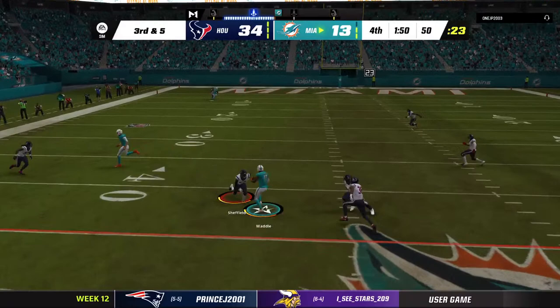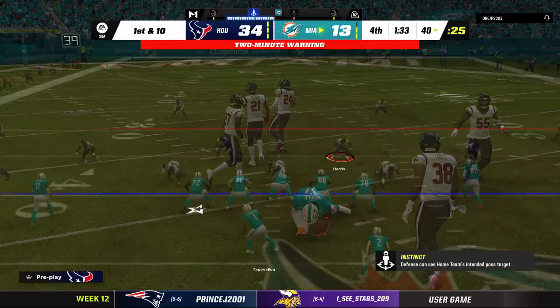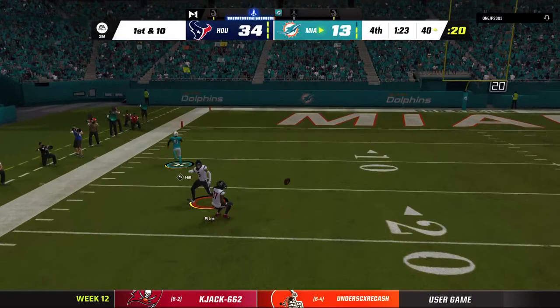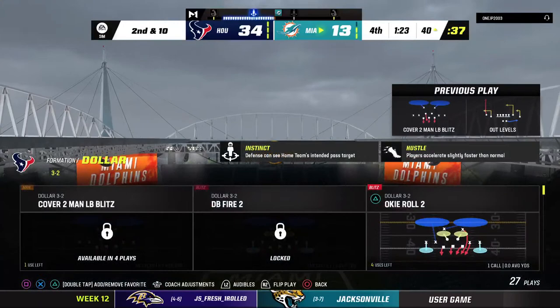Tua setting up shop to throw again — got a man, it's Waddle, complete. He's going to be taken down with another first down, stop made at the Texans 40. Tua now on first down — and that'll be knocked away, incomplete. At this point in the game they've got to continue to try anything they can. They're still working at it, even though this one feels like a lost cause.